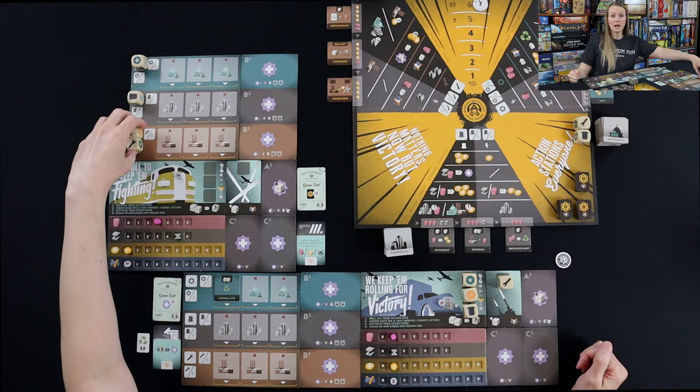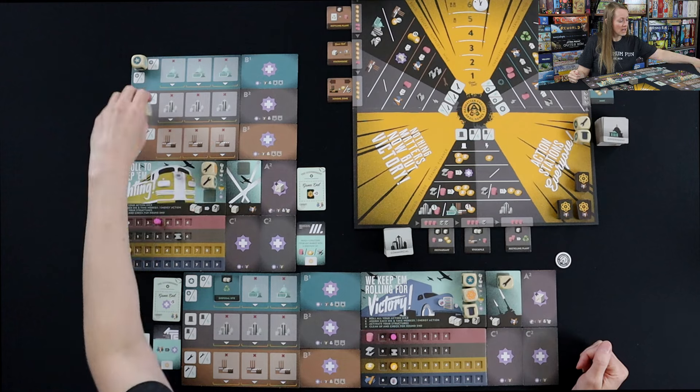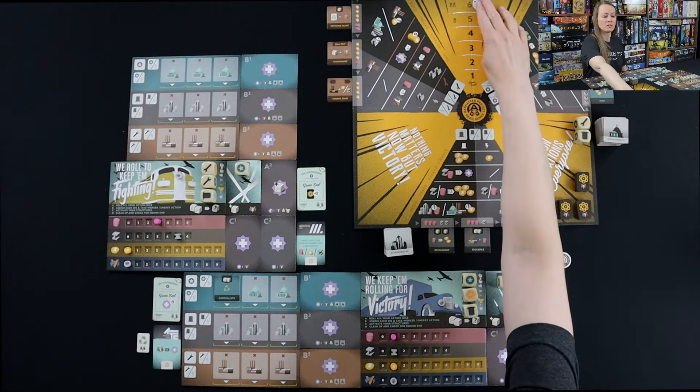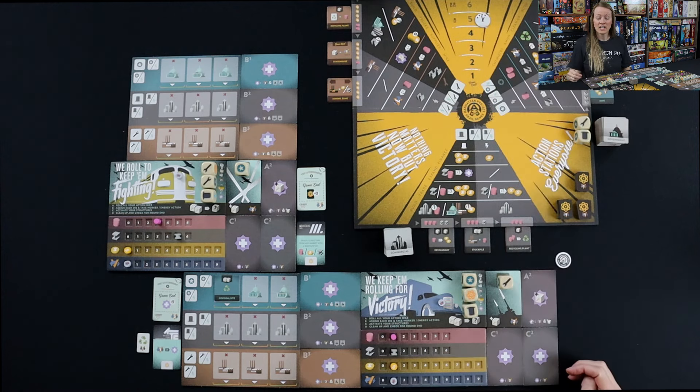So that's going to wrap up that. We're going to bring these dice back, check for end of round — it is. So we're going to move this down to five and then simply start our next round.